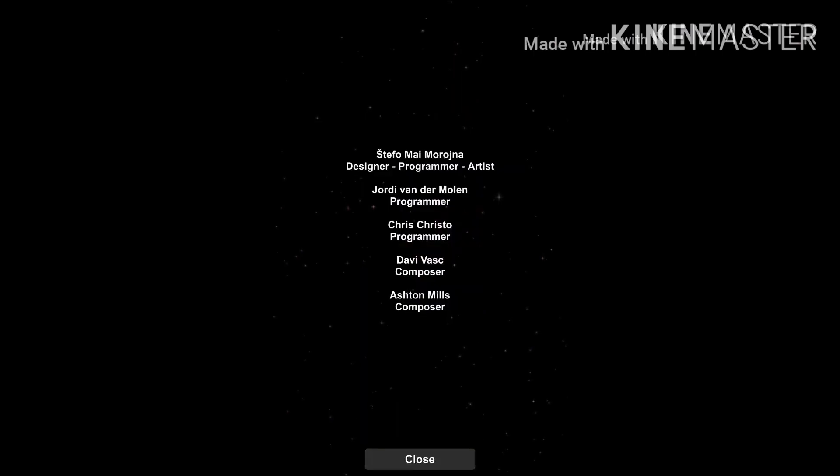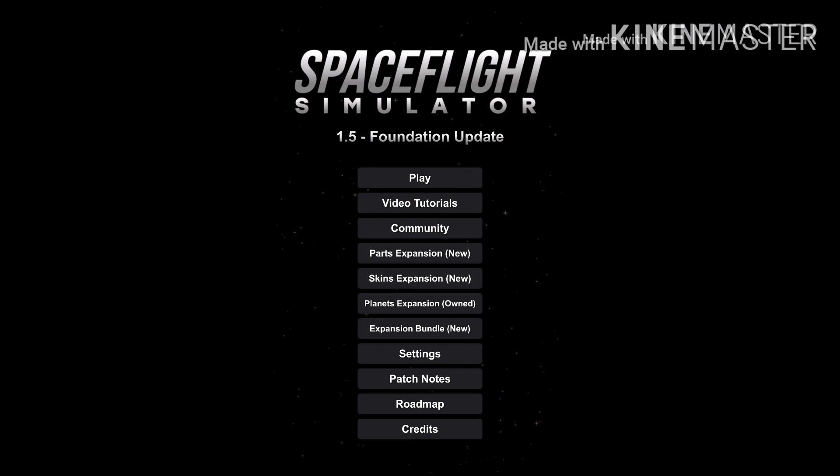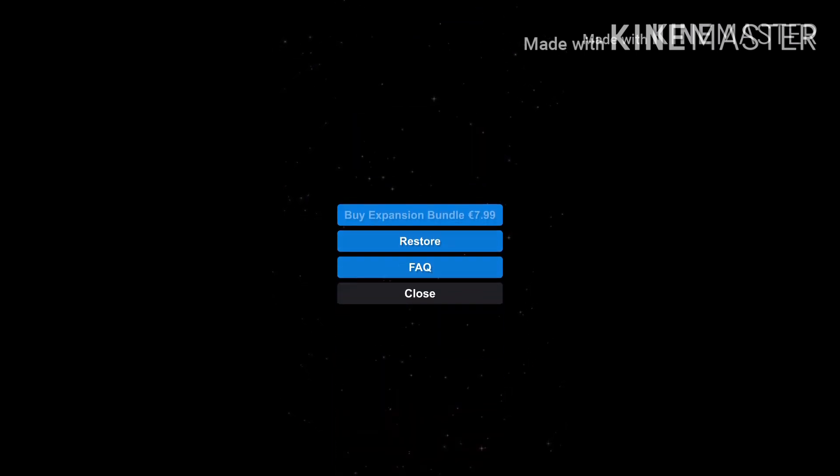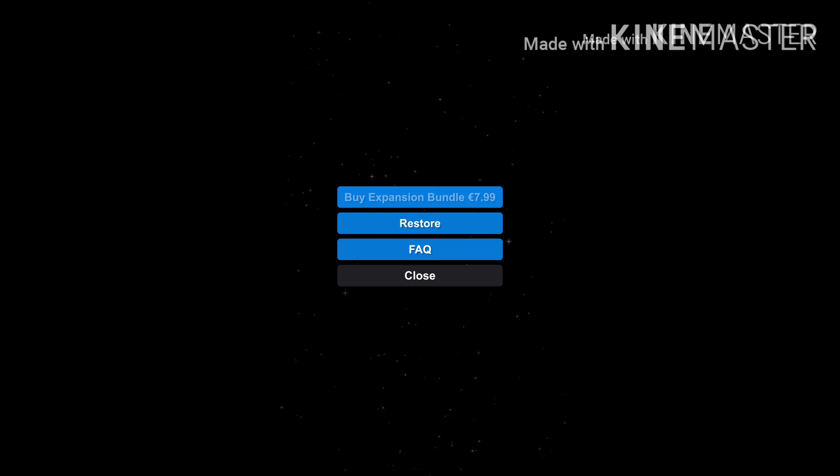The credits have been expanded with three new names. The expansions section includes the parts, the skins, the planets expansion and the expansion bundle, which includes all expansions and the sandbox mode with sheets as a bonus, while being 12% cheaper compared to buying every expansion individually.